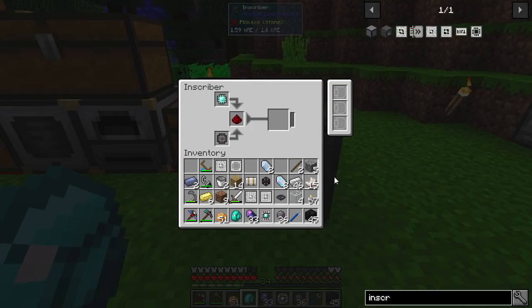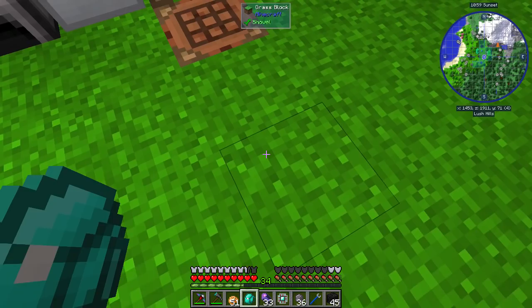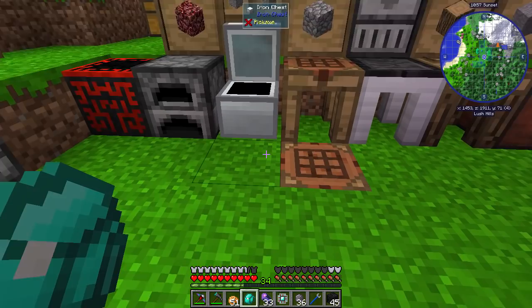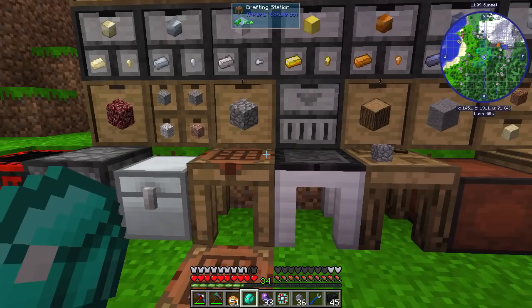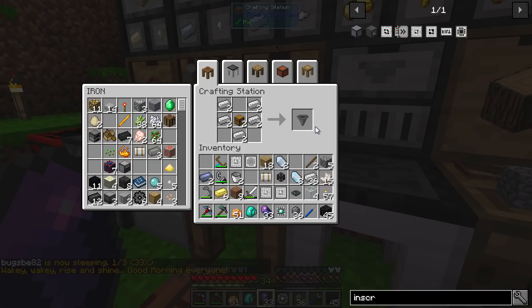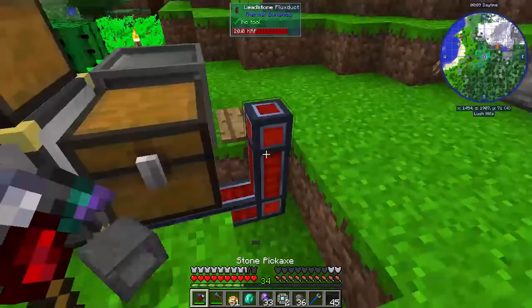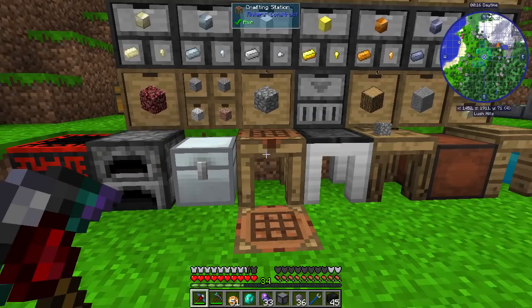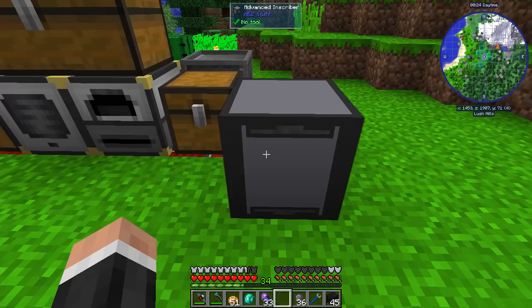Let's make an advanced inscriber. Boom, bam — done. Excellent. Let's hook you back up. And this, basically — if we put the silicon press there, you can see now we can put a stack in there, which is why AE2 Stuff is so much better. Now it needs power — AE2 is a little bit weird about power. You need to have another AE2 block just interfacing, and the energy acceptor is one of those things.